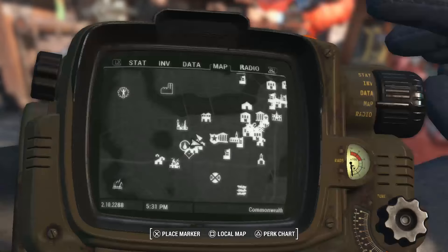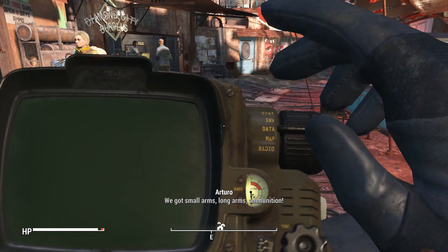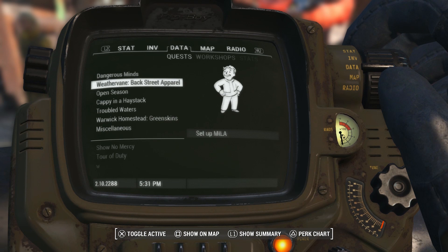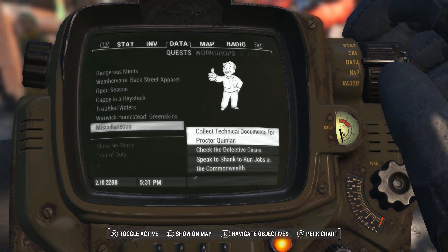Let's see what else we got to do in the old quest thing. Talk to Dr. Amari. I like how there's a laser gun spinning around back there - I don't think that's supposed to be there. Alright, so just to recap: not doing this, not doing this, not doing this, not doing that, not doing that. There's like a bunch of stuff in miscellaneous. Collect technical documents - do I really care about any of this stuff? Probably not. I probably just don't care about most of this, so I'm going to go and talk to Dr. Amari.